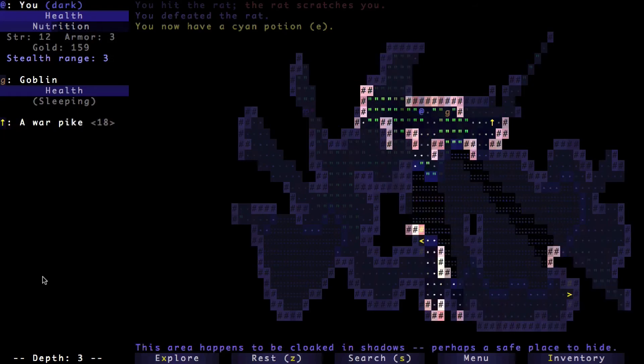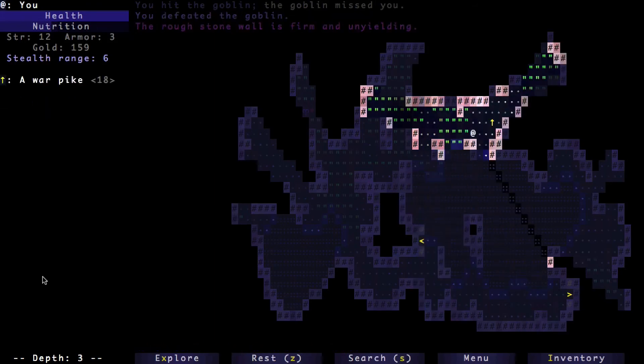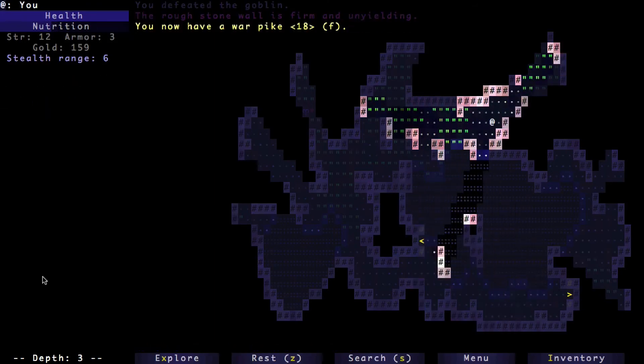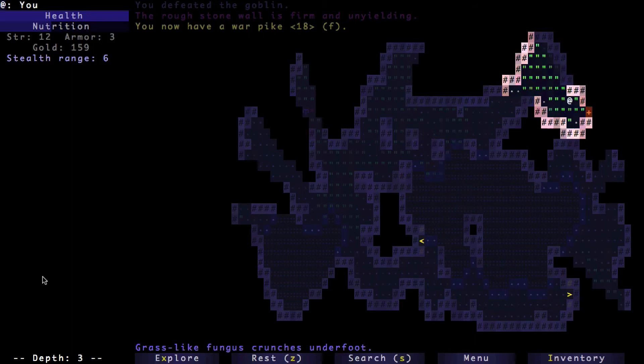There's a goblin who appears to be asleep — and now he's dead. That's a war pike, and the number next to it is how much strength you need to carry it.